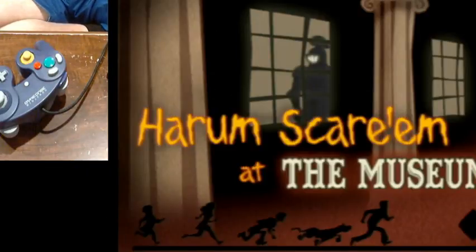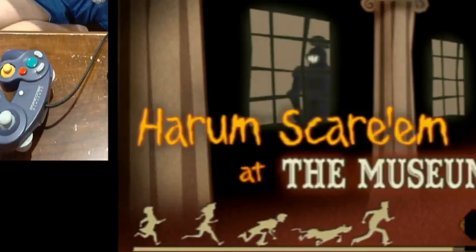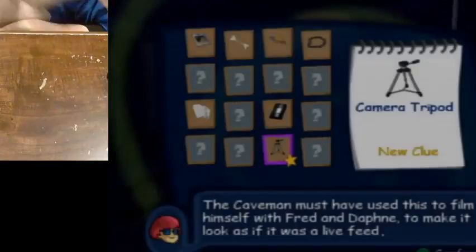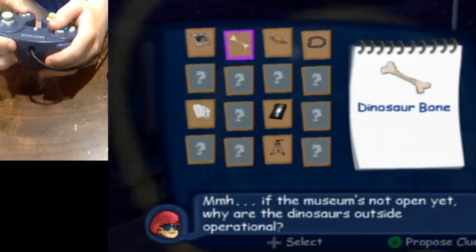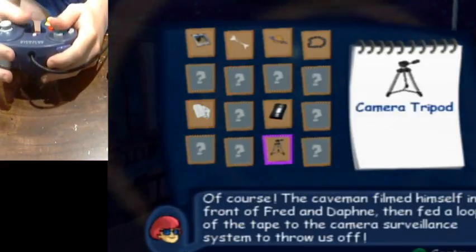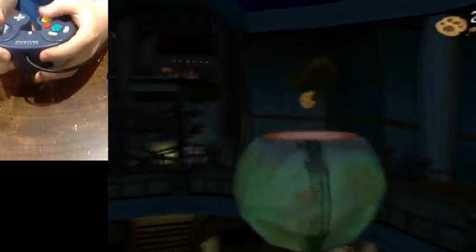Now we get to the boss. The order for this is: bone, papers, and the camera tripod. Now you can access the boss of world 3. Just jump from planet to planet - simple enough.